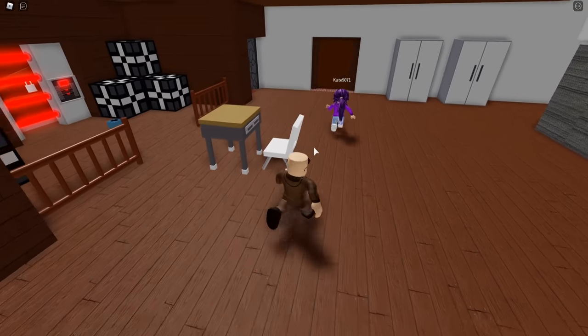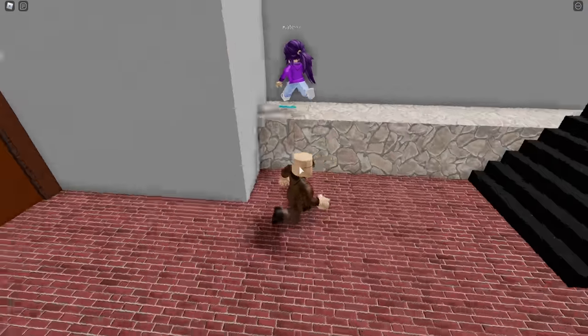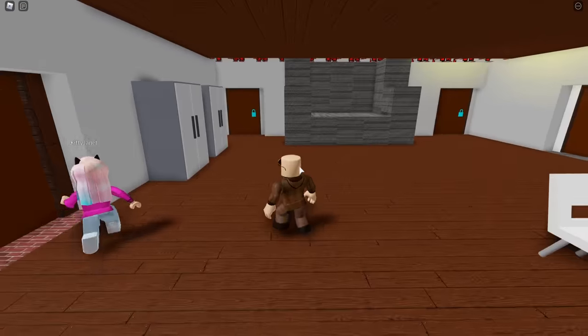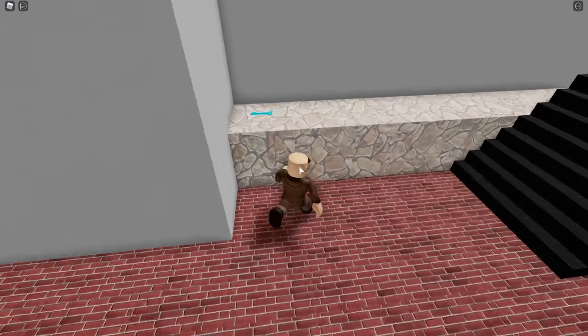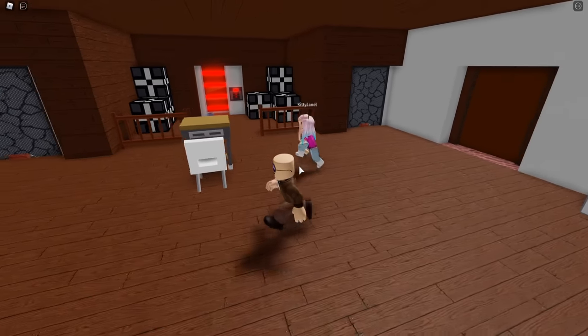I know where the blue key is. The blue key's right here - so right away, just come into the theater room and get the blue key. That's why I was like, I can't even get into the blue room without the blue key - how are you supposed to escape? Alright, let's test this thing. Go ahead and start it up, Kate.